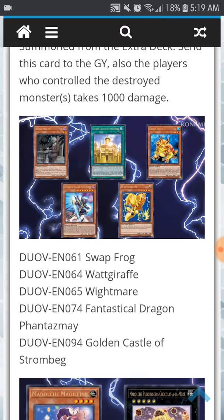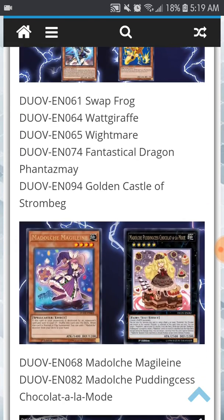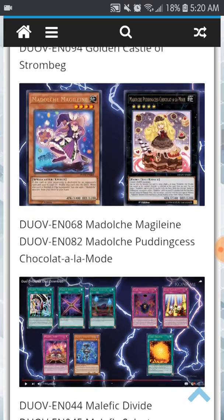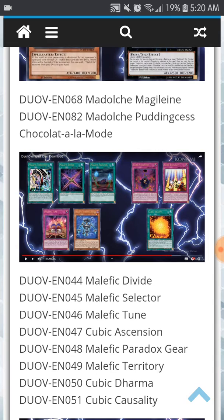Then we have some reprints. They confirmed Fantastical Dragon Phantasmid, Golden Castle Strongbird, White Giraffe, Swapfrog, and White Mare. We also have Madalche Majulai and Madalche Princess Pudding Sess Chocolat a la Mode. Then we have new additions — a lot of the Cubic and Malefic cards being printed in the TCG: Malefic Divide, Malefic Selector, Malefic Toon, Cubic Accession, Malefic Paradox Gear, Malefic Territory, Cubic Drama, and Cubic Casualty.